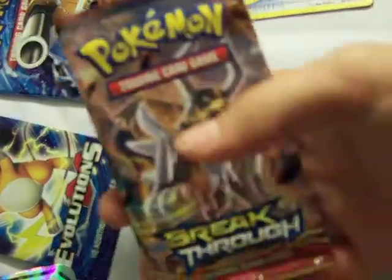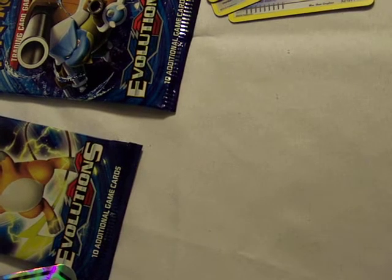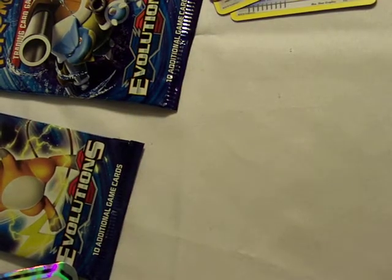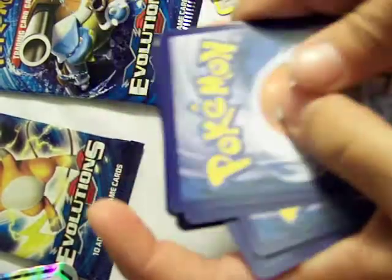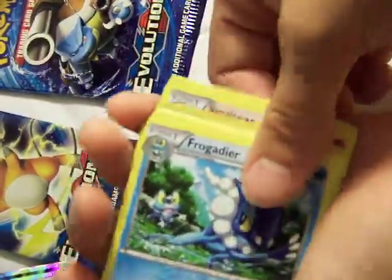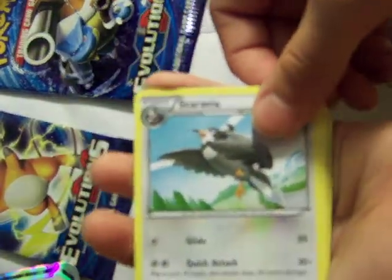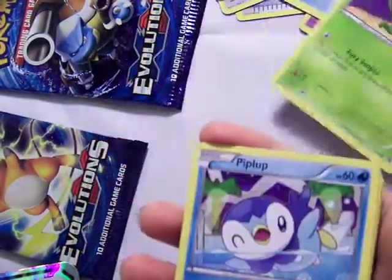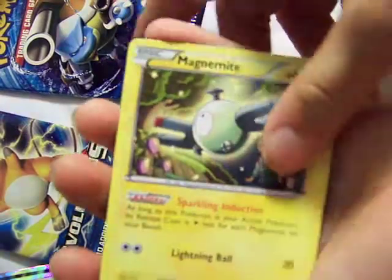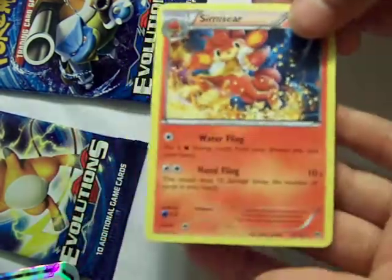Do Breakthrough — it has a Mega Houndoom on the front. I opened it right! Code card, one, two, three from the back, put it to the front. Haunter. Frogender. Frogender. Starvia. Starvia. Pansage. Piplup. Magnemite. Molybat. Ralts. Wobbuffet. And Semisear.